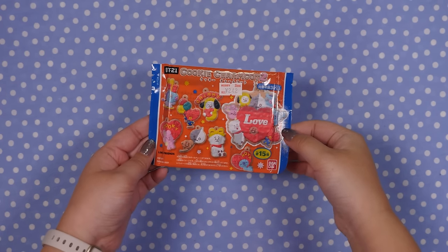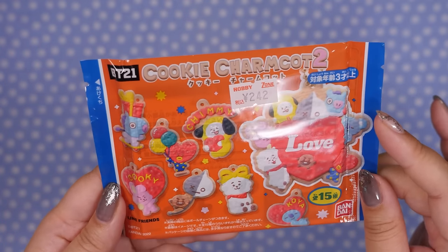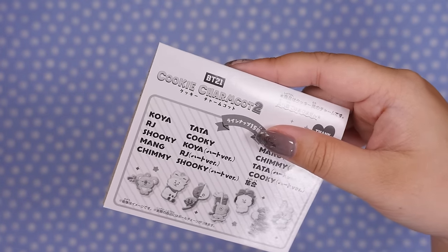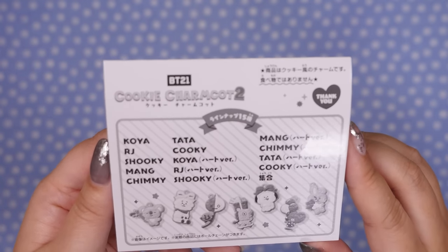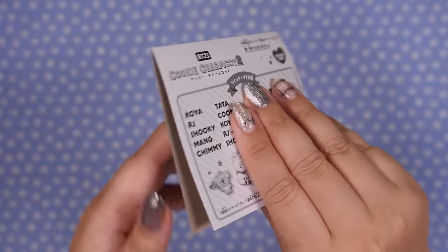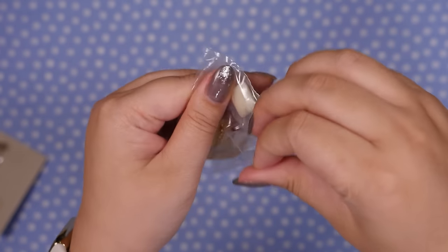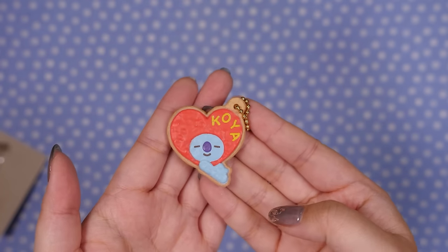Let's open the BT21 cookie charm — I got this at Hobby Zone for 242 yen. I keep saying I'm going to learn all the character names but I haven't yet. My friend Polly Momotty has a good video for the BT21 mascots — he made them all out of clay. There are 15 different ones, and we got Koya. I love these style charms — they look like a real cookie, textured so nicely, with icing.